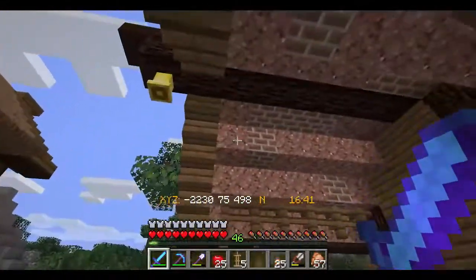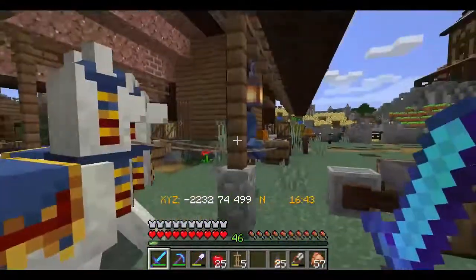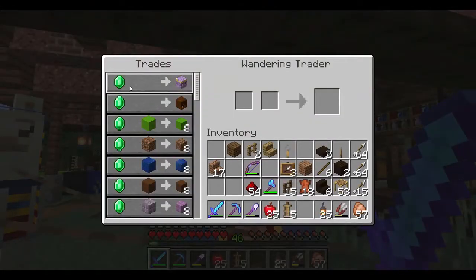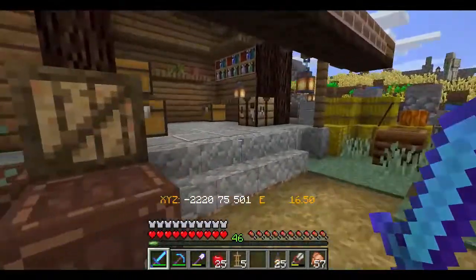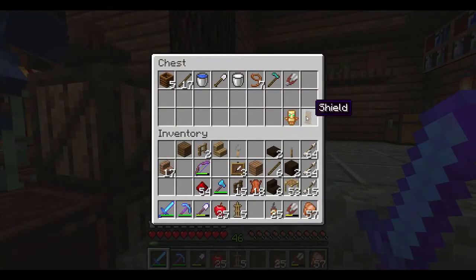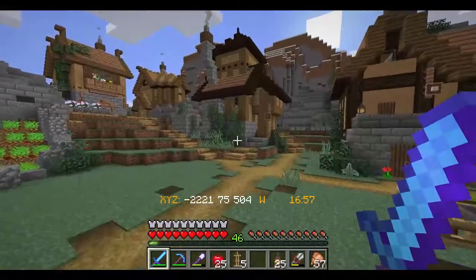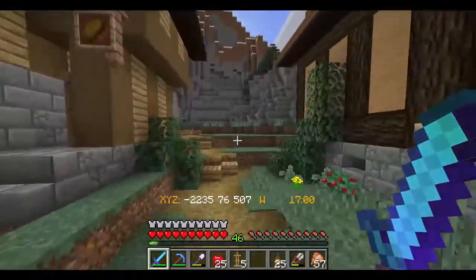We have a wandering villager here. Don't even think about it. I see you wanting to beat up these llamas, but mommy wants to do some trading first. Do I have any in here? I do not. So I am going out to go get some emeralds and some other stuff.